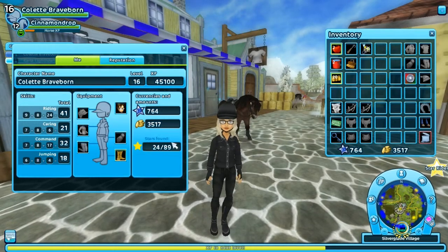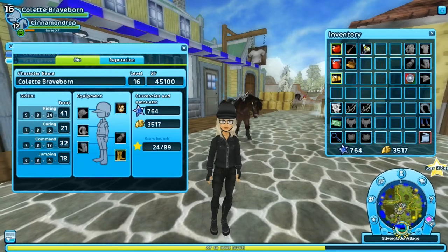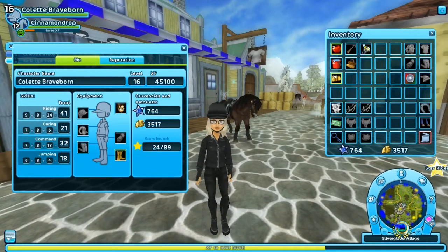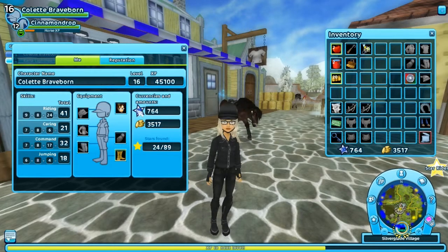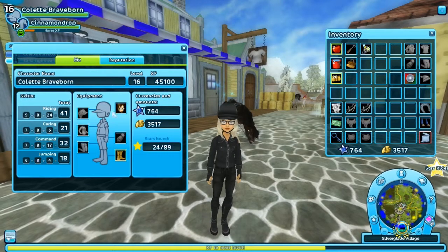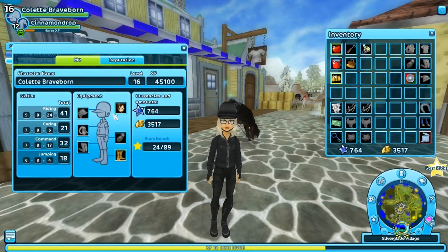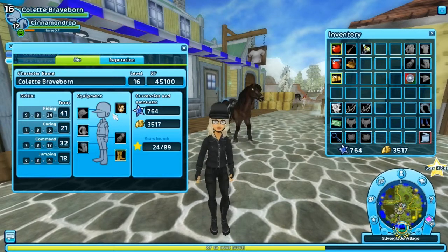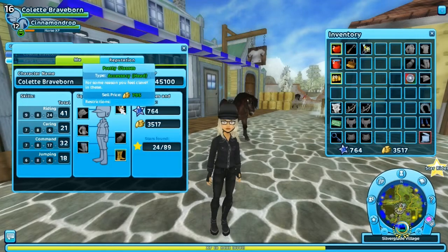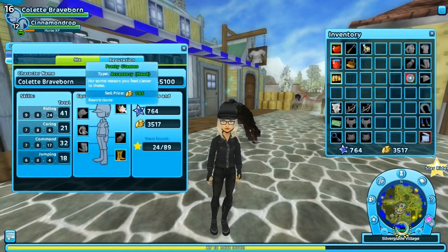I forgot to mention accessories on the horse — the bows, the flowers, the saddle pads, and the glasses or masks on your characters. They don't do anything for you besides possibly lag your game a little bit. So if you're having really bad issues with lag, make sure you take them off. Especially during championships, take off any accessories like that, especially facial accessories.